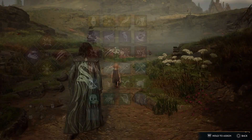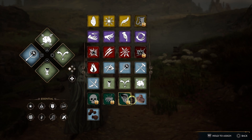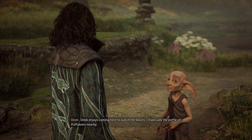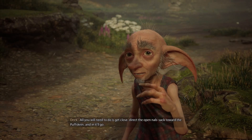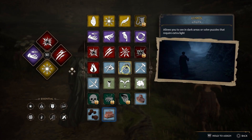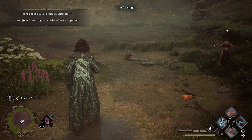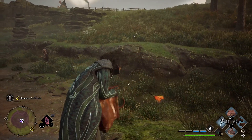Before we get started, let me actually change something. Since we're going to be capturing beasts, I want to equip the brush and the food. We have arrived. Deek enjoys coming here to watch the beasts, especially the puffle of Puffskeens nearby. It will be nice to keep them safe. All you will need to do is get close, direct the open knapsack toward the Puffskeen, and in it'll go. That's a straight-up Pokeball.